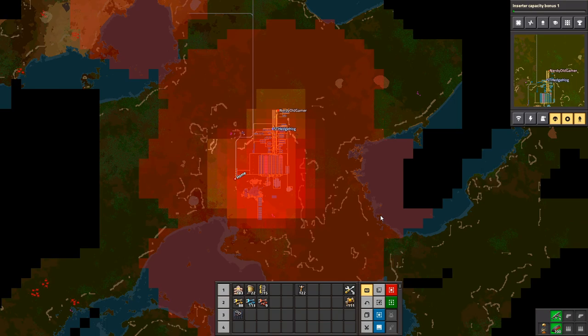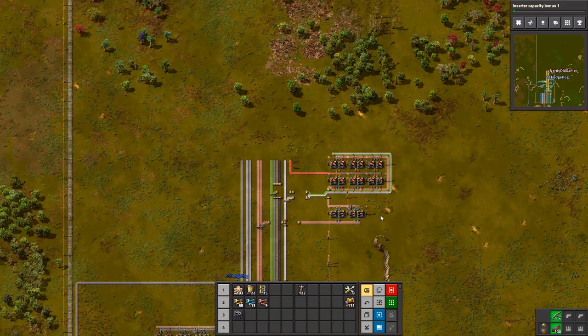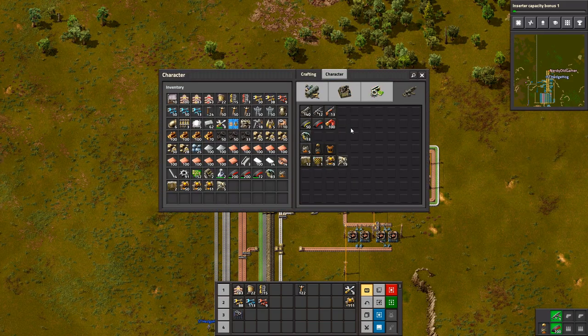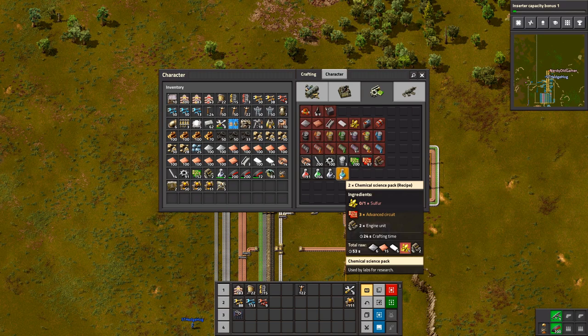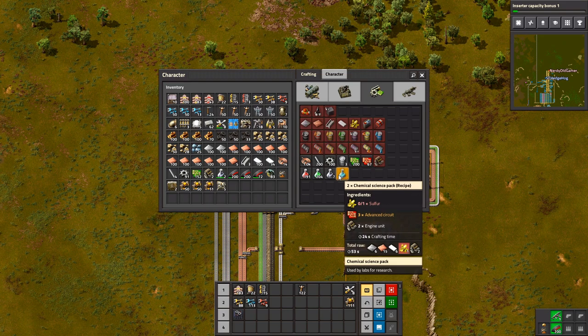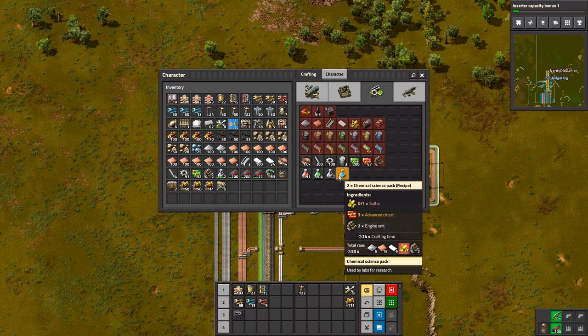So what do we need for blue science? We have everything. So we just do that and then make a beeline for the robots. Because then when we expand out, we can just put down the outposts and the robots just go and build them.